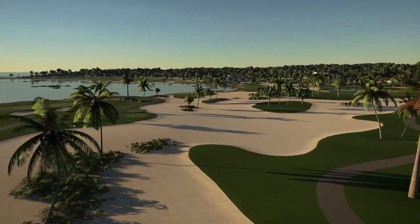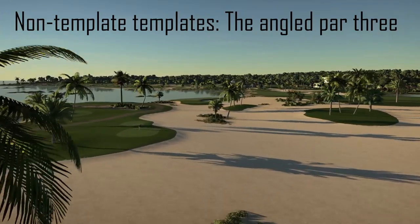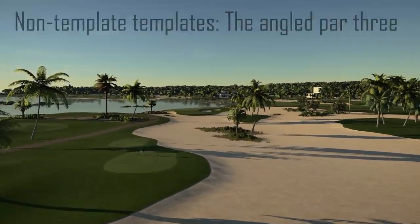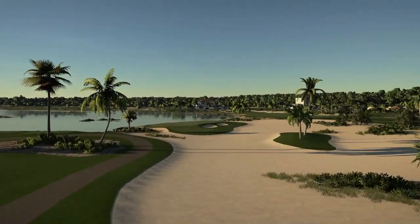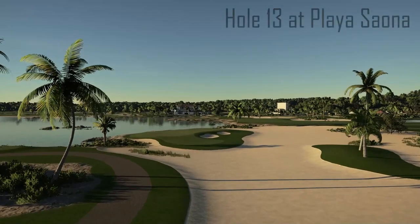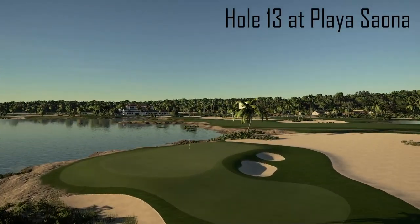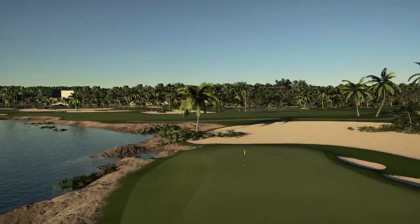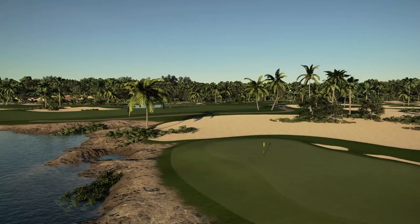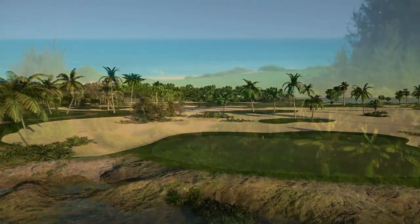Welcome back to another extension of the template series, which is going to be the non-template templates. These are whole designs that I use on a number of courses that you may have spotted - they aren't really templates but things that I've made signatures, whole designs I really like. They're sometimes quite simple and we're going to go through why they work, where you might have seen them before, and little twists you could put on them. We're starting today with the angled par three, which comes up on pretty close to every single one of my courses.